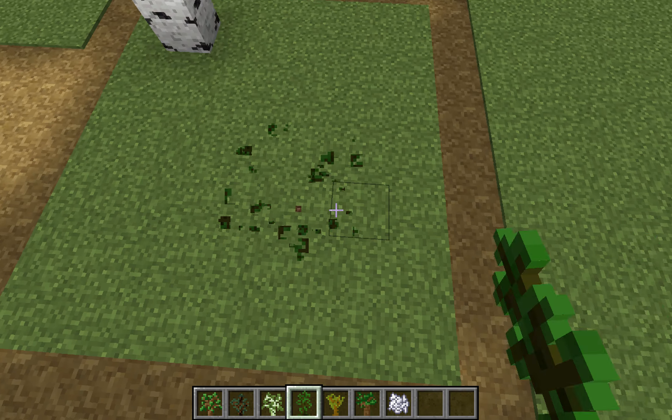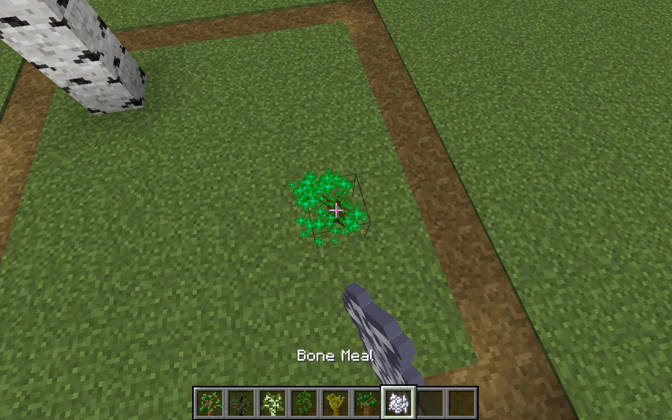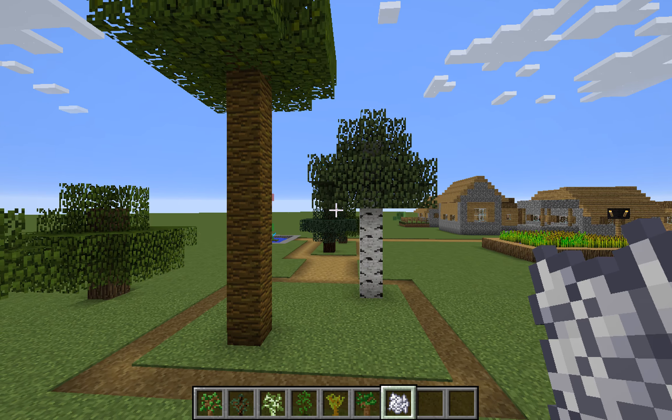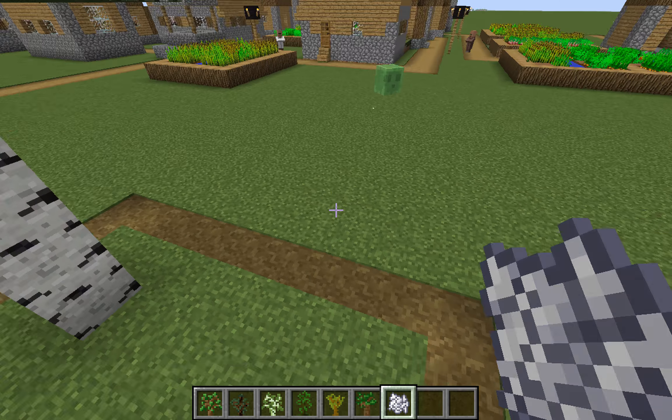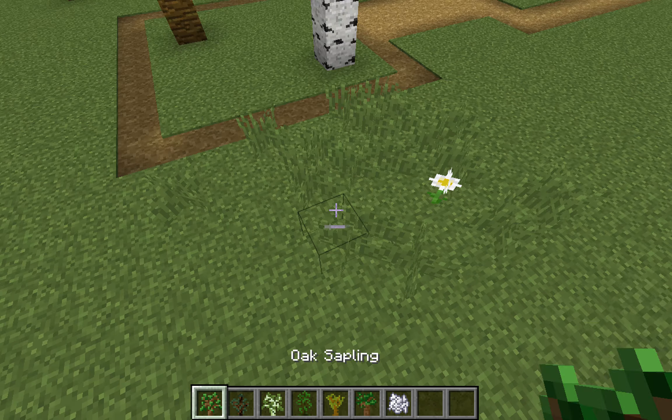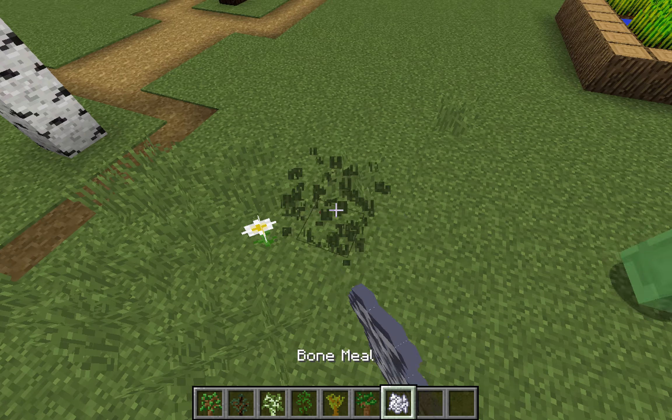Now we'll move on to my favorite one, which is the jungle sapling. If you put just one regular jungle sapling it will spawn in like this. Another thing — if you do that you get flowers and grass.